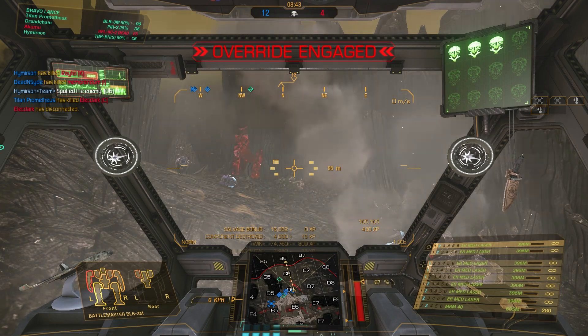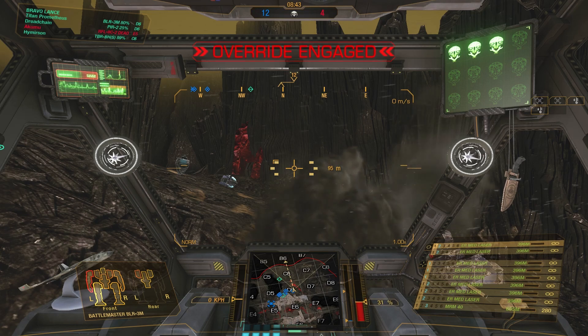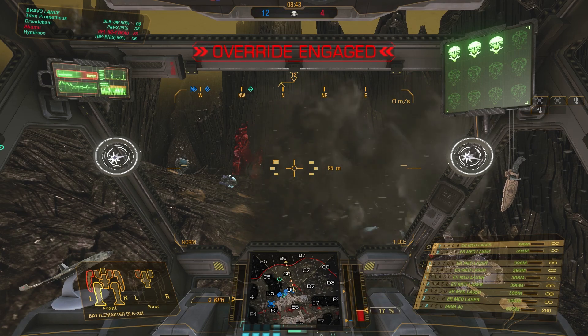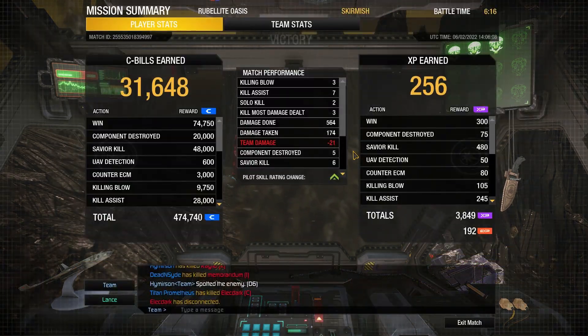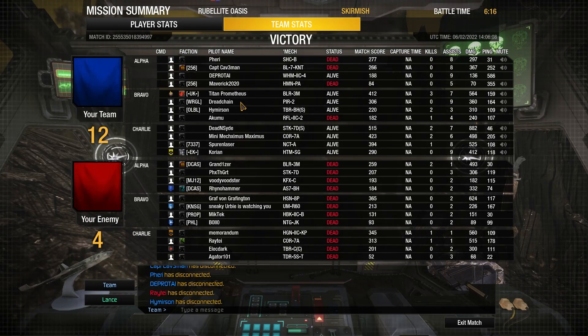Good job, soldiers. A relatively smooth game. Taking the Delta 5/Delta 6 high ground proved to be decisive — the enemy also wanted to do that, and depriving them of the high ground really affected their game. Three kills, seven kill assists, two solo kills. Match score of 412 and 564 damage inflicted — a decent performance.